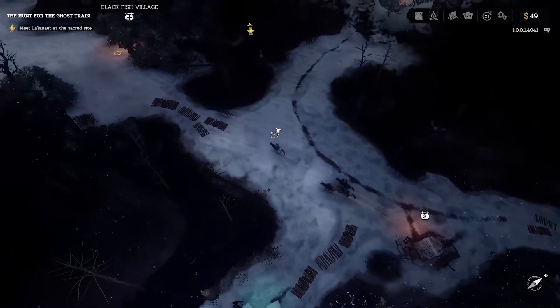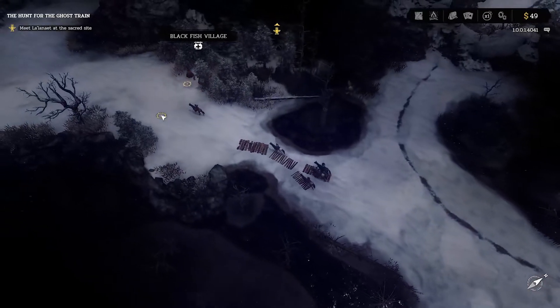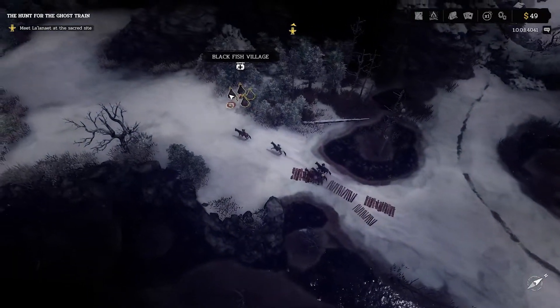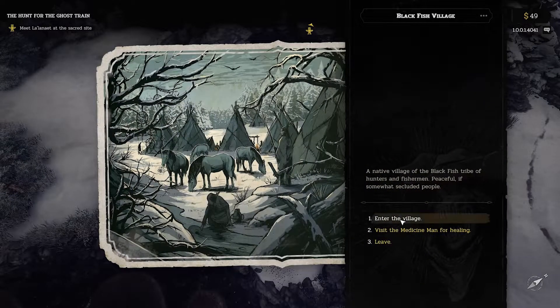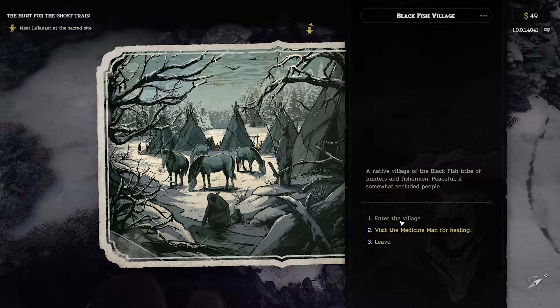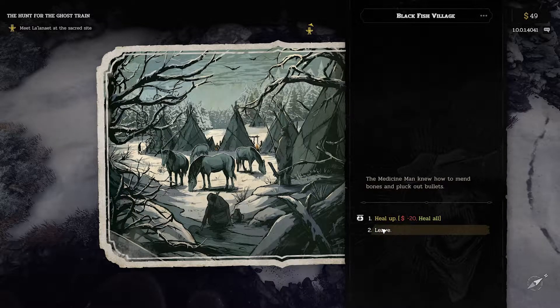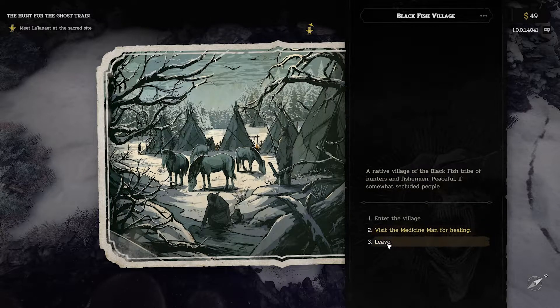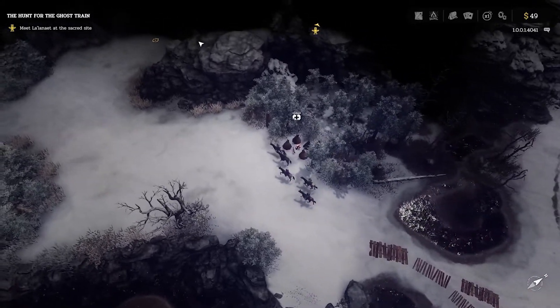Hard West 2 kicks off with a tutorial and drops you in the shoes of con man Gin Carter and his posse as they are on the hunt for gold aboard the ghost train of legend. Soon after realizing this ghost train really is a ghost train, things take a turn for the worse. Now it's up to Gin to regroup with his posse and recover what they've lost. After the tutorial, you pick back up with Gin attempting to regroup and figure out what happened to them on the train.